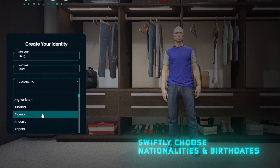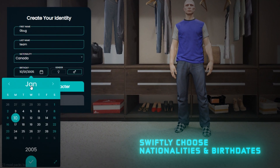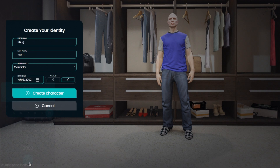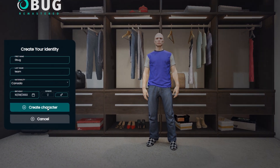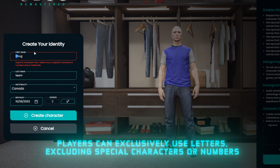Starting with the identity script. Swiftly choose birthdates and nationalities. Characters are created with moderation, limited to letters only, excluding special characters or numbers. You can ban unwanted words thanks to a JS file.